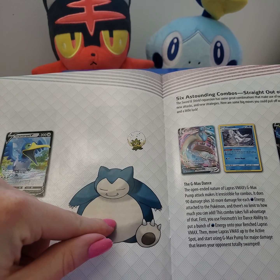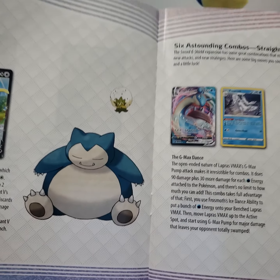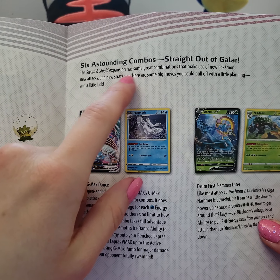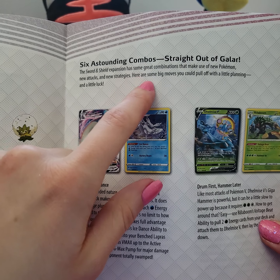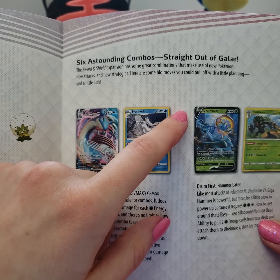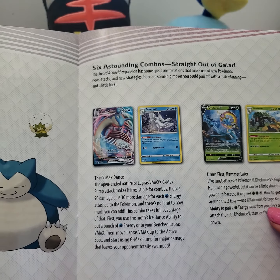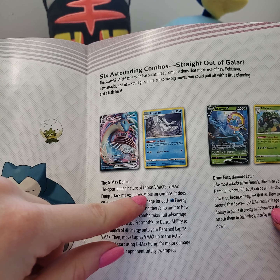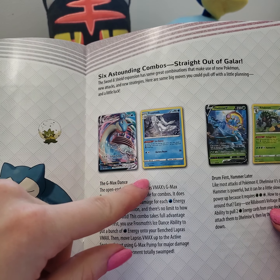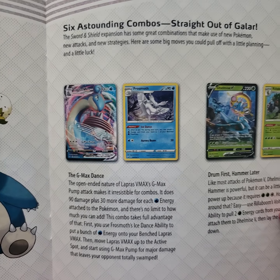We got Eldegoss floating around by Snorlax here. I feel like this is like a stock image of Snorlax - I feel like this just appears in all of their marketing stuff. We've got six astounding combos straight out of Galar. Sword and Shield expansion has some great combinations - make use of the new Pokemon, new attacks and new strategies. We got Frosmoth here acting as support. Lapras VMAX's GMAX pump makes it adjustable for combos. So we've got the Frosmoth and Lapras combo, and the Rillaboom and Delmize combo.